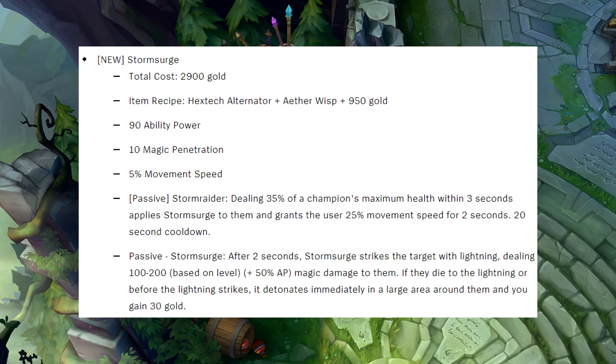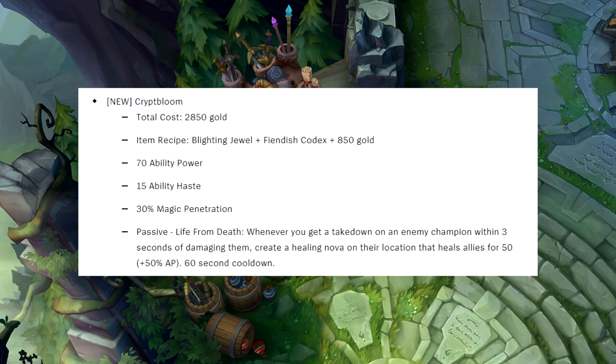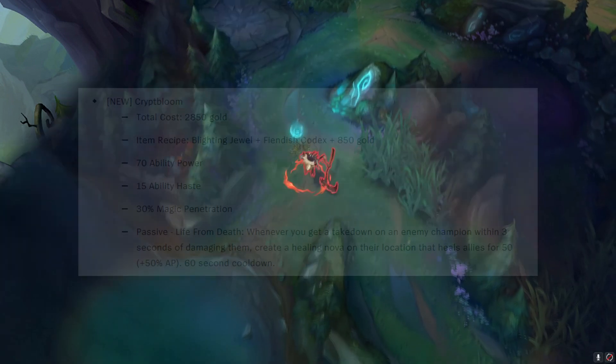Here's what Storm Surge does. This item reminds me a bit of the current Shadow Flame with high AP and flat magic pen. Now here are the stats of Crypt Bloom — this looks a lot like Void Staff with the percent magic pen and AP. So in this video, I want to compare Storm Surge and Crypt Bloom to help you decide what item is better and when.